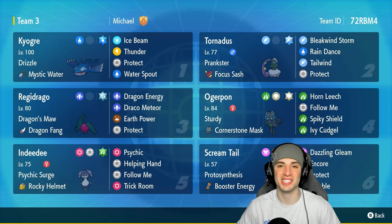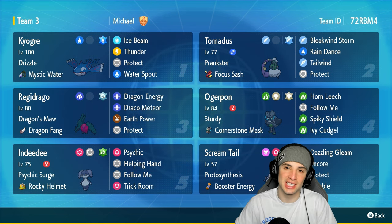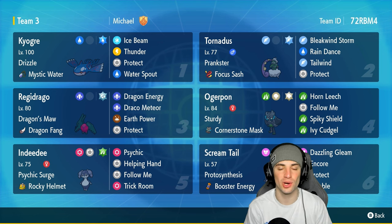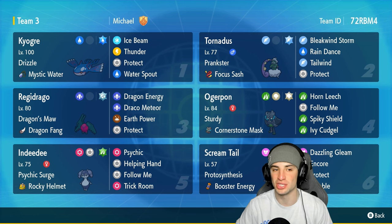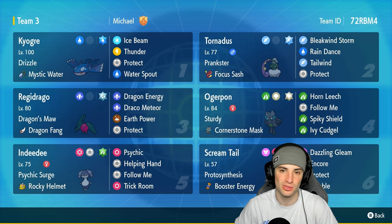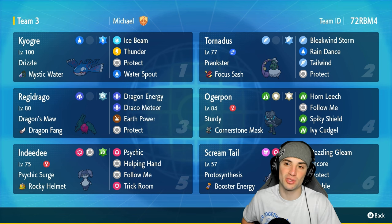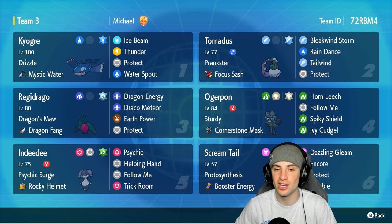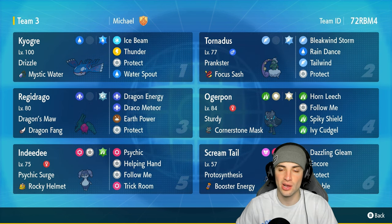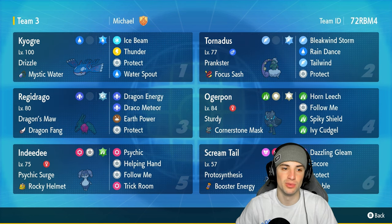What's going on YouTube, Jeans here. Welcome back to the channel. In today's video we're rocking out with a Kyogre and Reggie Draco team for ranked Regulation G. Kyogre pairs up perfectly with Tornadus, and Tornadus also pairs up perfectly with Reggie Draco, so we're gonna have two options next to Tornadus to do big-time damage. Kyogre is the first Pokémon we'll talk about — rocking Drizzle and Mystic Water as its item and ability, with Water Spout, Ice Beam, Thunder, and Protect.